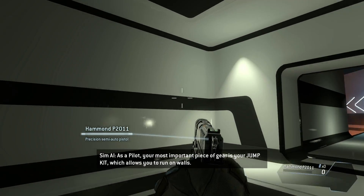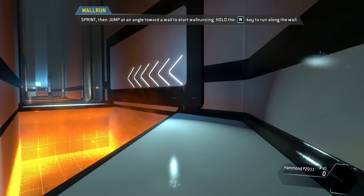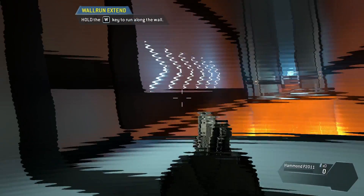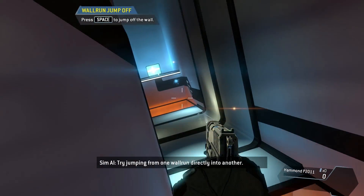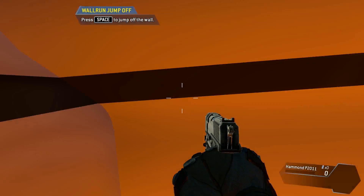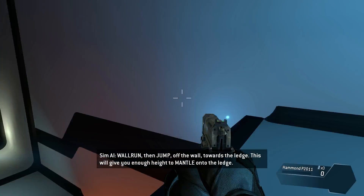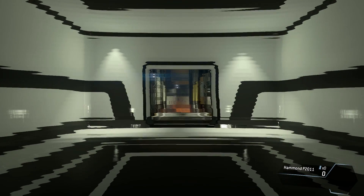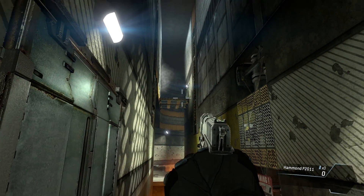I feel like I'm in Portal or something. As a pilot, your most important piece of gear is your jump kit, which allows you to run on walls. Wall run across the gap to proceed. Wall runs can be chained together to travel farther — try jumping from one wall run directly into another. Wall run then jump off the wall towards the ledge; this will give you enough height to mantle onto it. From what I've seen, this is basically a futuristic Battlefield 4 with free running — sprinting, jumping, and wall running. I don't think anyone's really tried that before.